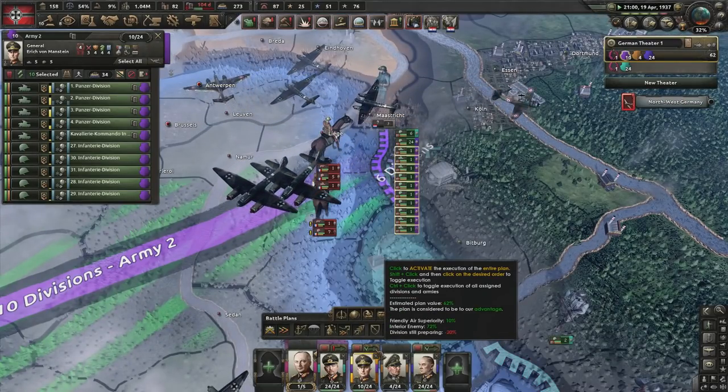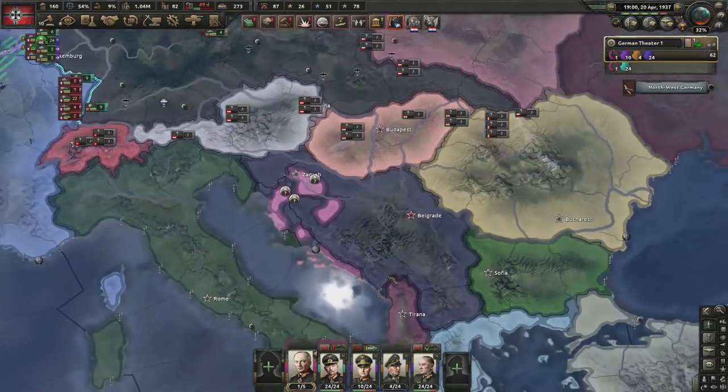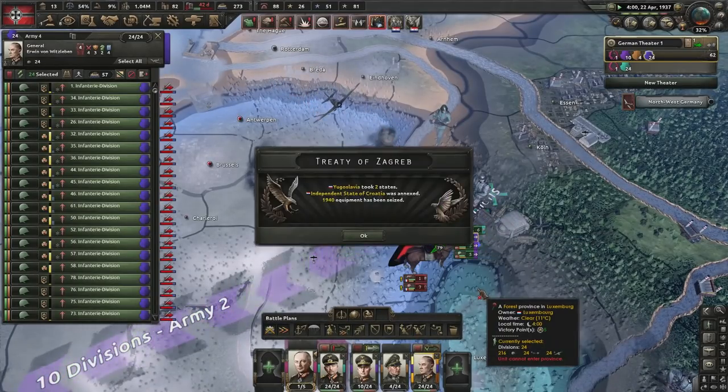Now that that's done in the early months, we can send all our units to the other side of the front and stack every single one onto this front, sending the tanks through for a massive push. The key point with Croatia is to completely ignore them — we don't really care about Croatia here. Can we push through? That's the only question.